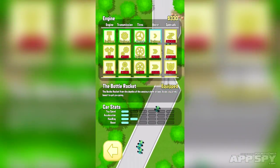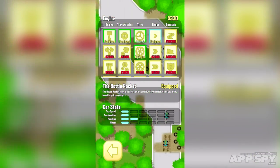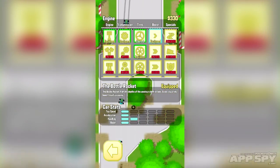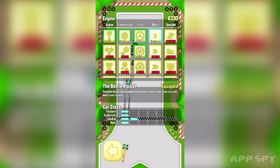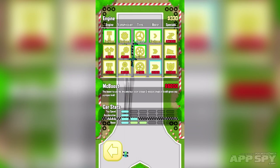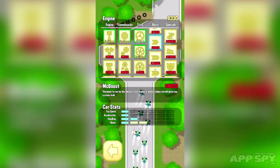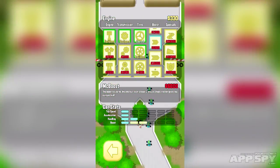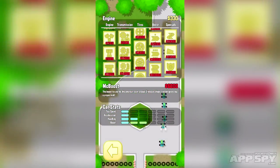As you can see when I'm looking at these items there's a description as well. The bottle rocket from the depths of the amateur chemist labs gives you a tiny little boost to get you going. Different descriptions here are absolutely fantastic. McBoost — the boost to use for the amateur racer crowd, cheap as chips and still gives you a proper kick. Lovely little descriptions and stuff like that.